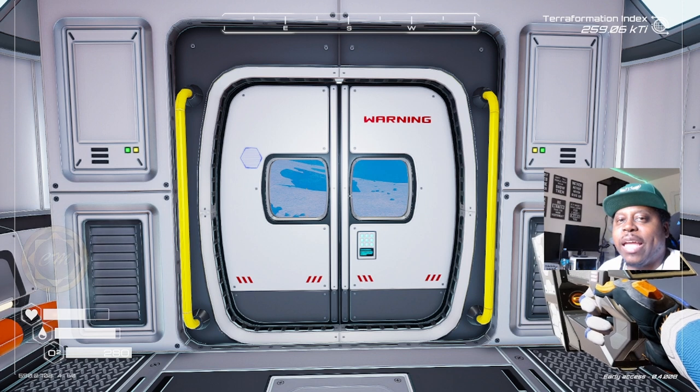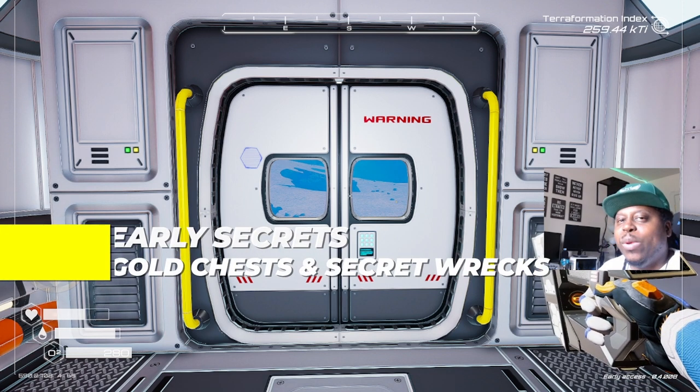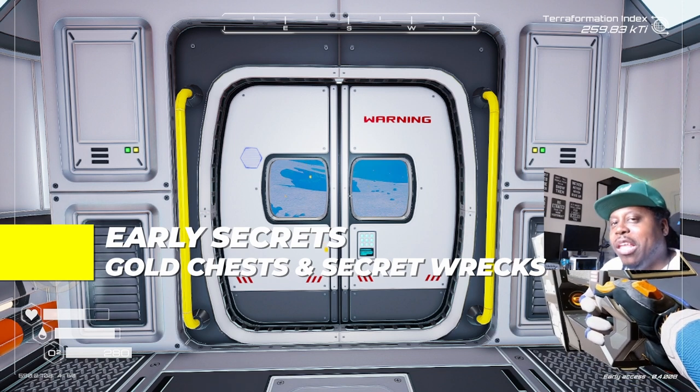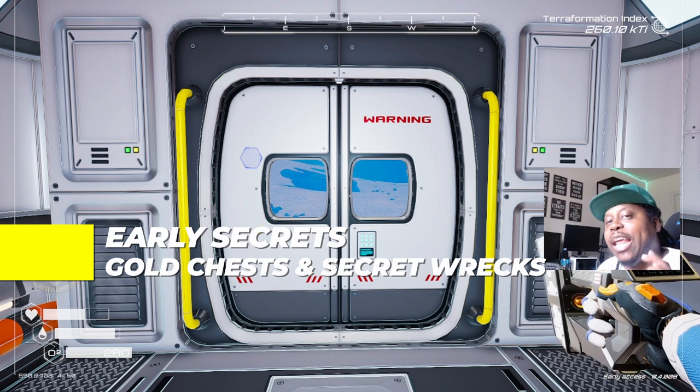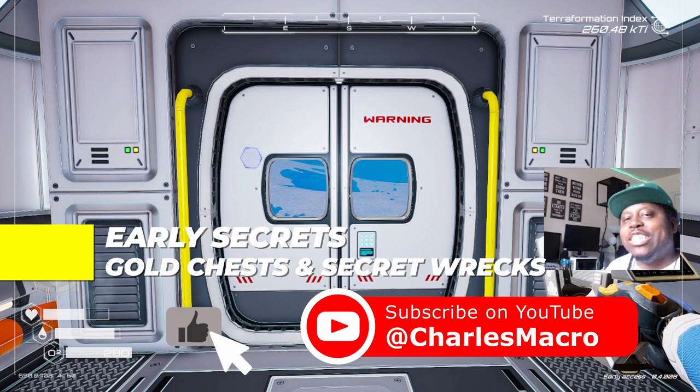What up Elite Fam, Charles Macko jumping back into Planet Crafter. Today we got some good loot, we got some good secrets, we got some things you may have missed or have been looking for in this episode. So if you use this and it helps you, hit that like button, subscribe, hit me in that comment box, and share this so others can check this out.